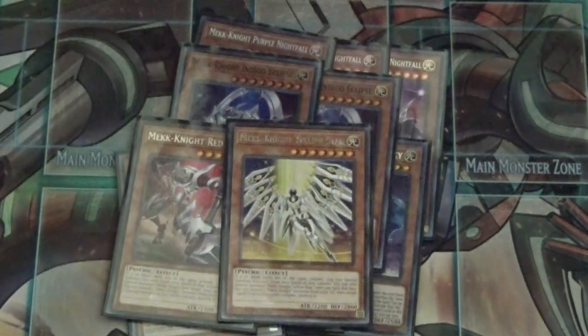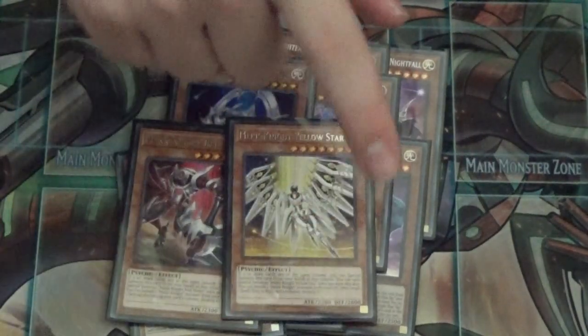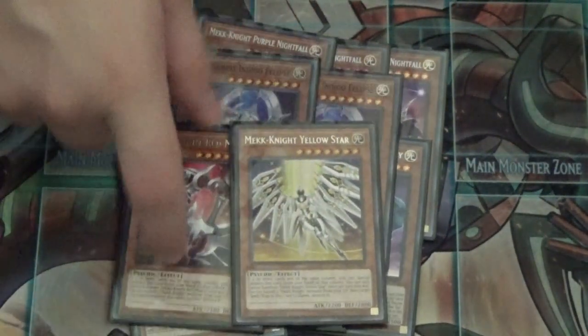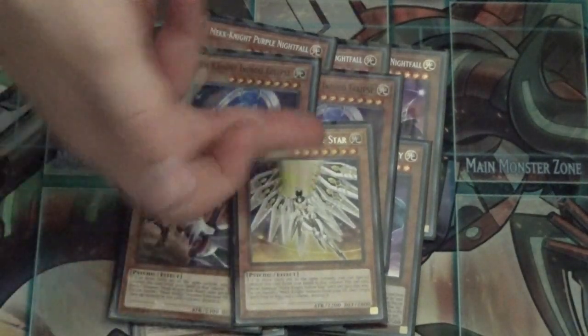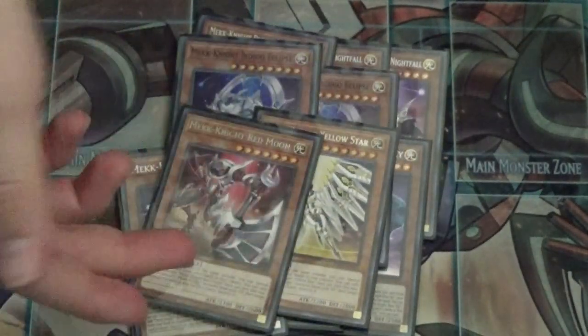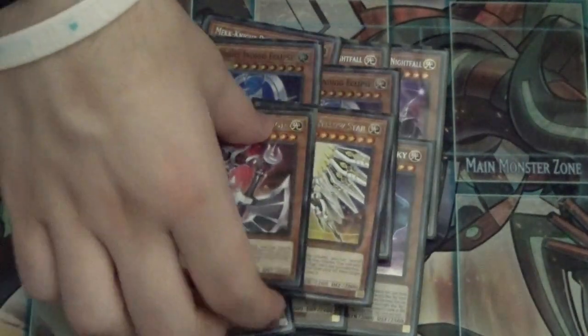The last two I run are one Red Moon and one Yellow Star. Red Moon pops a back row in its column by banishing a Mechknight; Yellow Star pops a monster in its column by banishing a Mechknight. Green and Orange aren't very good, so that's it for the Mechknights.